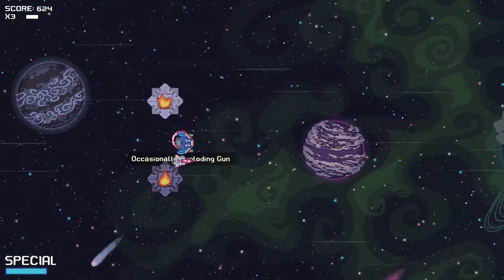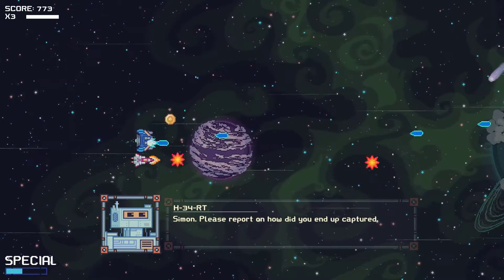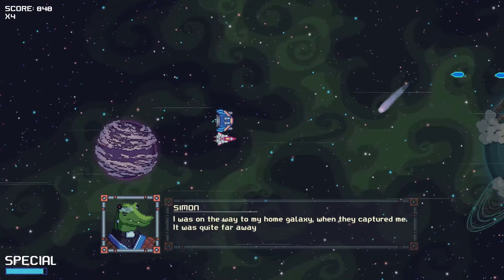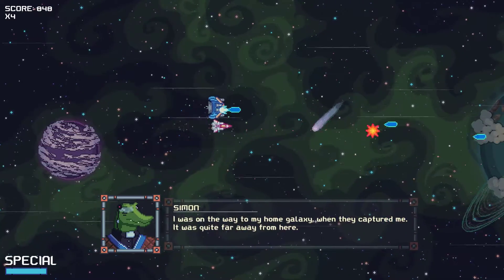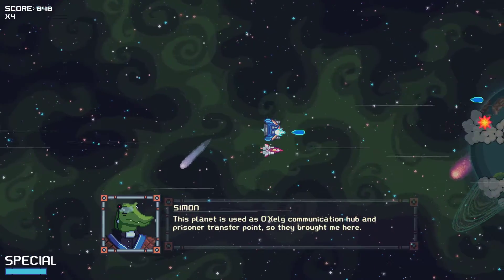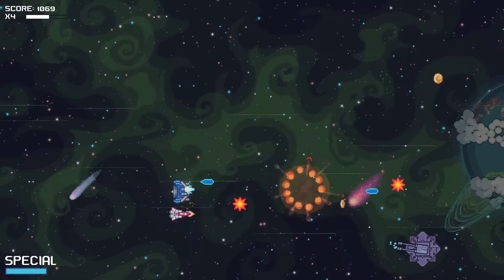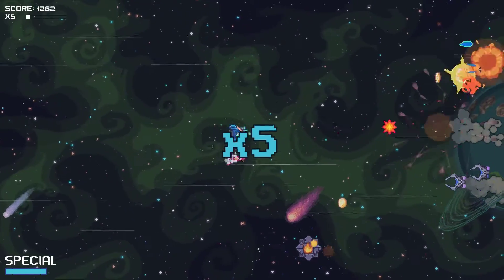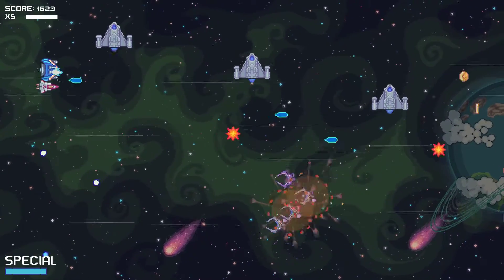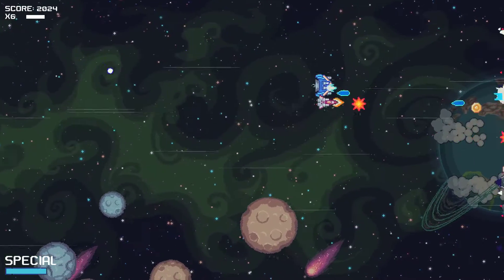I'll have to collect that first — it's an occasionally exploding gun. Sounds great. We have rescued Simon. You were a prisoner. There will be a boss at the end of this at some point. So many enemies — yikes. I love the aesthetic as well. The backgrounds are great and the enemy variety is already quite impressive.